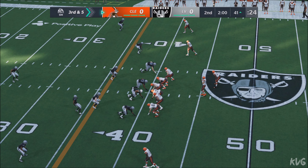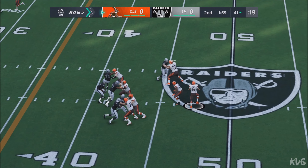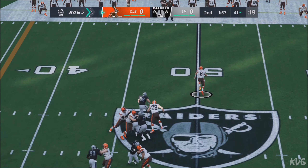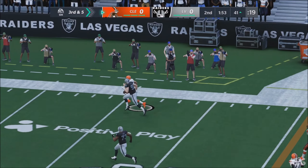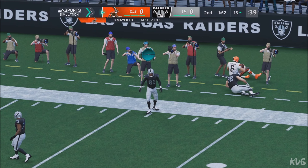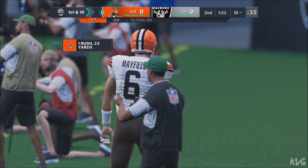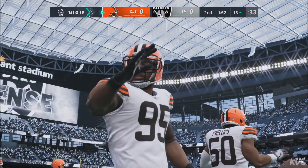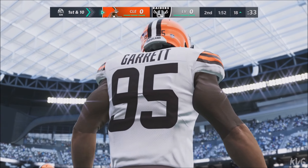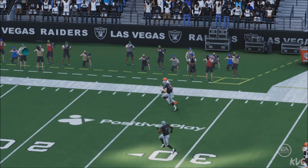The Raiders call on a nickel set for 3rd down. From the gun, Mayfield — escaping the pressure right, and they'll have it in the red zone before he crosses out of bounds. 23 yards on the tuck and run. On 3rd down, the defense decided to blitz. A very good job of recognizing it, stepping away from the pressure, and finding open space to scramble and pick up a 1st down.